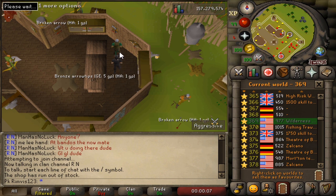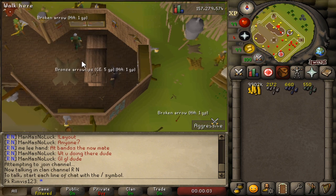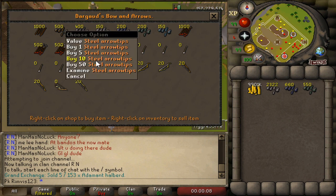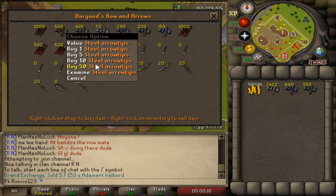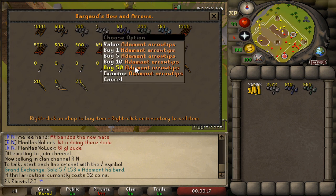We've been doing this for about six minutes already and we've only spent around 100k GP. You don't need a lot of starting money for this money making method — it's pretty insane for a low-level requirement.